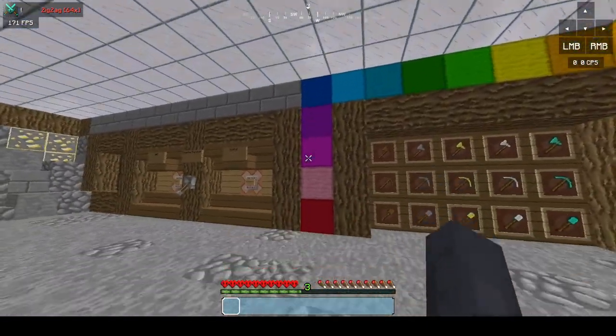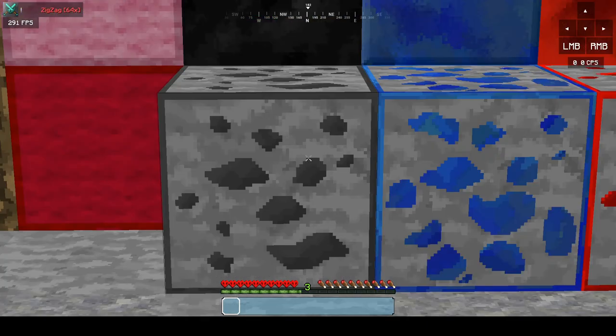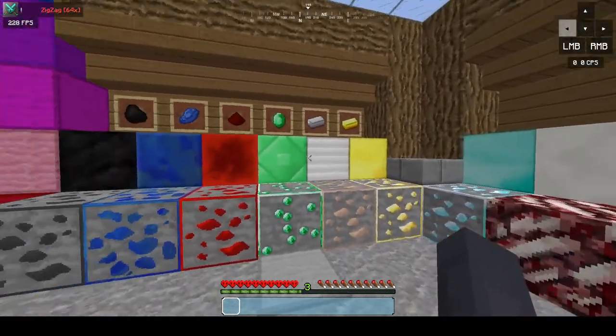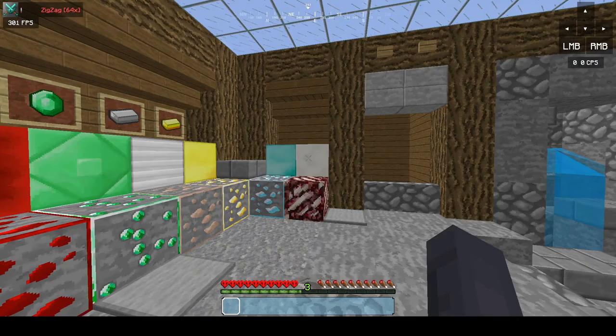I've got all the wool around the edges, as you can see. I've got the ores, nice and outlined. And the resource pack world shows all the ores, and the ore blocks, wooden cords.